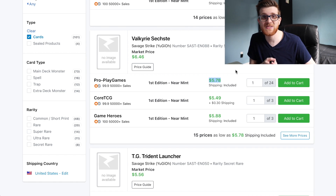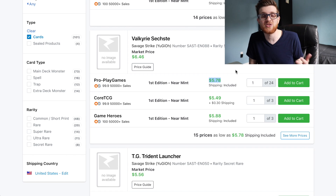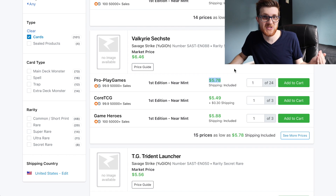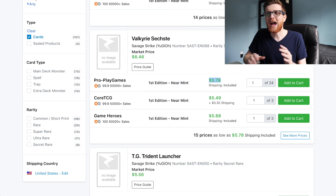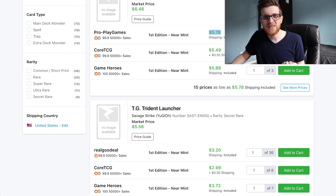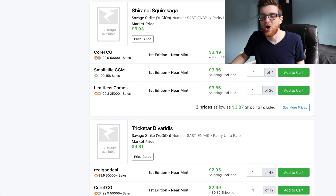Even for something as simple as three copies of Subterror Guru or three copies of Aloof Lupine for your Thunder Dragon deck - those are just commons, you could pick those up for literally pennies. Those are going to be huge upgrades to your Subterror deck or your Thunder Dragon deck, and then you can use the rest of the money you would have spent on sealed product to buy other cards you want for your other decks.